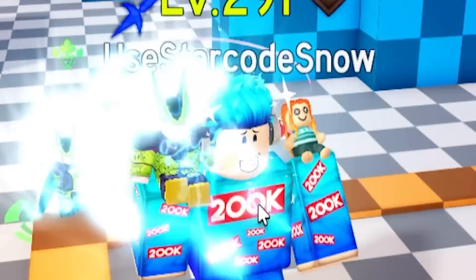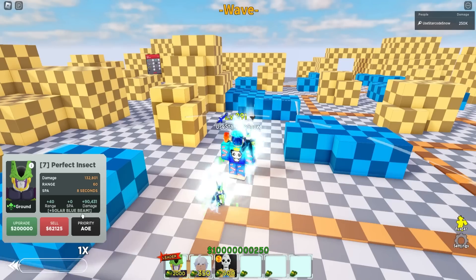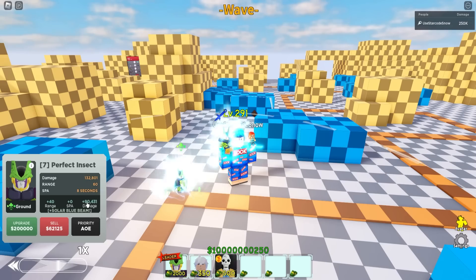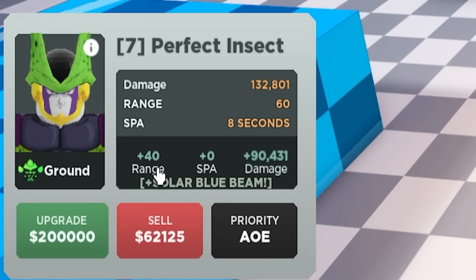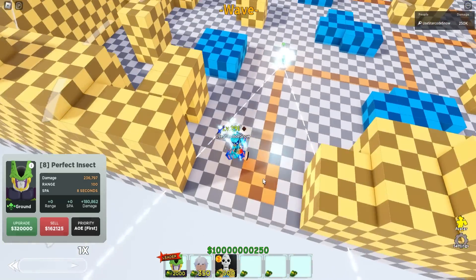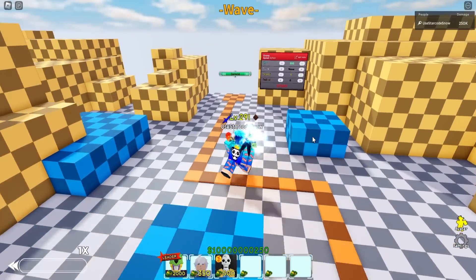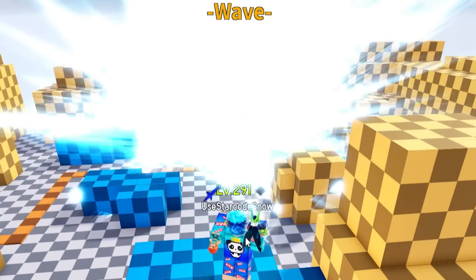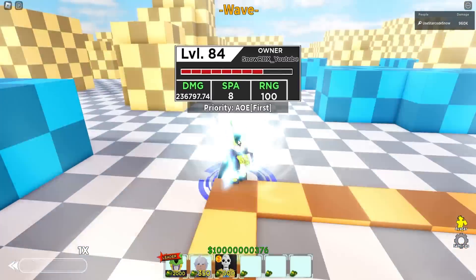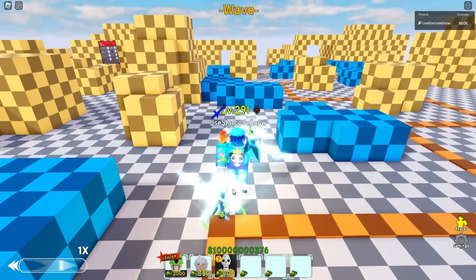For 200,000 cash he learns Solar Blue Beam, gaining plus 40 range and 90,431 damage — a big range upgrade. After the upgrade he loses his full AOE again; from full AOE he now has a Sasuke-type semi-AOE cone. Checking his new animation — it's kind of like a bigger version of his basic form's default animation, just a massive seizure of light. His damage is now 236,797.74 and range is 100.